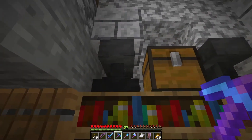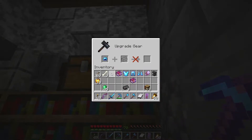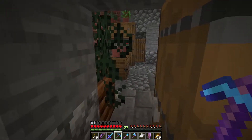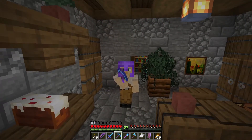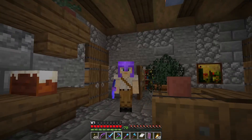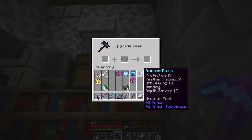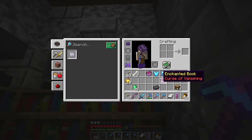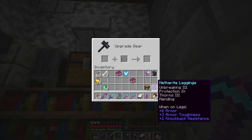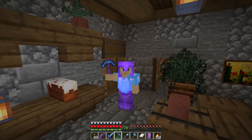So what we're going to do is use a netherite ingot — I've got a smithing table in here. All we have to do is put the helmet in and one of my ingots and boom, I get a netherite helmet. I love it — I love the way the netherite helmet looks; it's so barbarian. These boots are also really great, so I'm going to make these into netherite boots. And then these pants also — netherite leggings. So now we've got netherite leggings and a diamond chest plate — more work to be done, but it's really coming along.